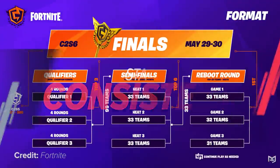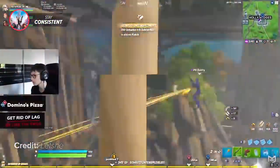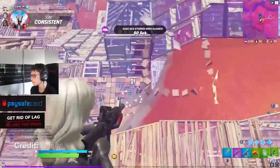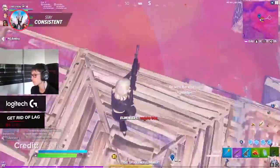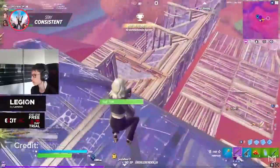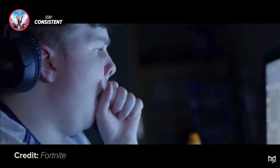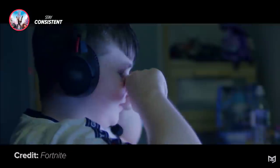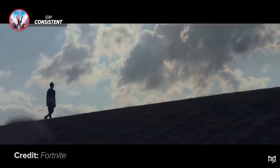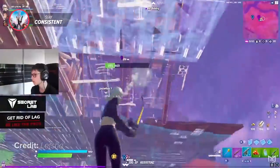Just by looking at the FNCS format, you can already tell how important playing for placement is. No matter how bad it gets, never start W-keying, especially if you're in a low-elo lobby. This allows you to stay consistent with your points and still get a couple of kills during the endgame. Placement is the most viable strategy and it's really definitely the way every team qualifies. You cannot waste more than two games and you must have enough time to get into at least five or six endgames. A strategy that every pro uses when they are having a bad day is forcing themselves to take breaks — limit yourself to playing three games per hour, and if you go over, just take a small break. It really helps, giving you much easier lobbies and a huge chance to pop off.